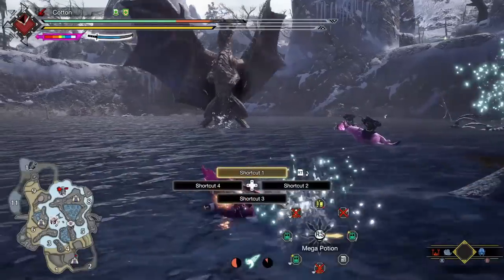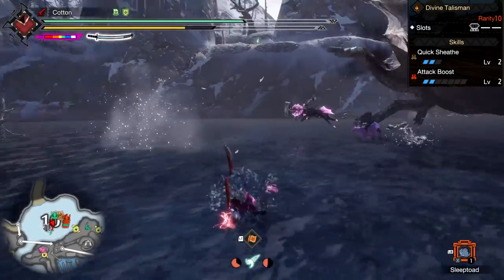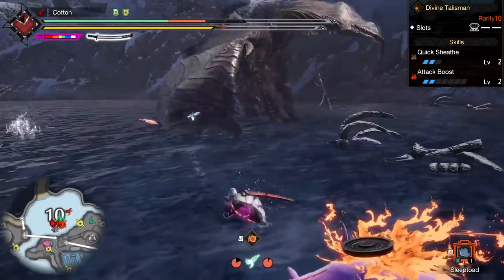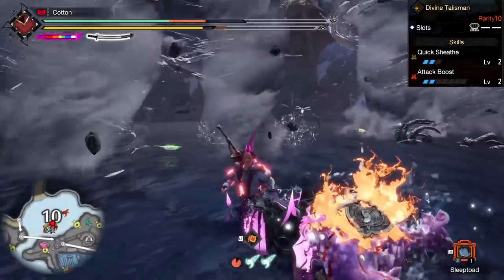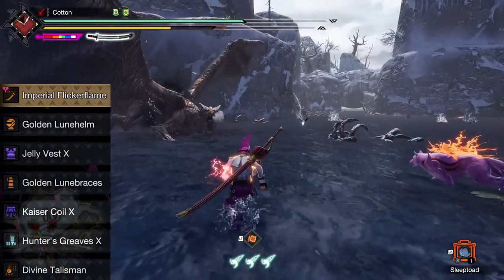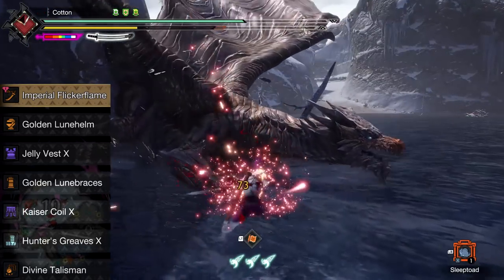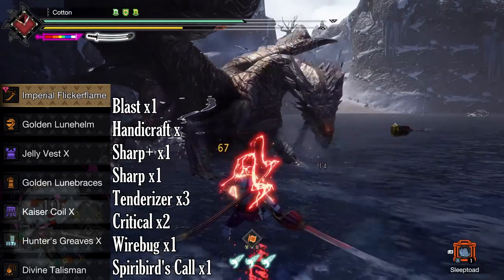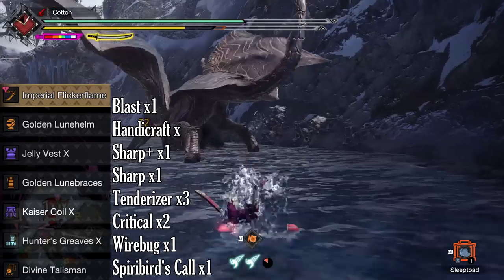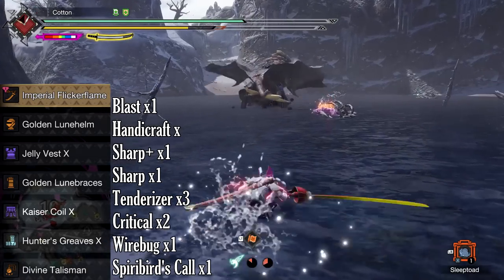The talisman I'm using is a particularly nice roll for a longsword build: two Attack, two Quicksheath, and a three-slot. If you don't have one this good, you can make up the difference by leaving off less important skills or through curious crafting on your armor. Today we are using the Gold Rathian helmet and gauntlets, the Jelly chest, the Teostra waist, and the Hunter legs. The decorations going inside are: one Blast Attack, one Handicraft, one Sharp+ jewel, one regular Sharp jewel, three Tenderizer jewels, two Crit Boost jewels, and one Wire Bug jewel — plus one open slot.